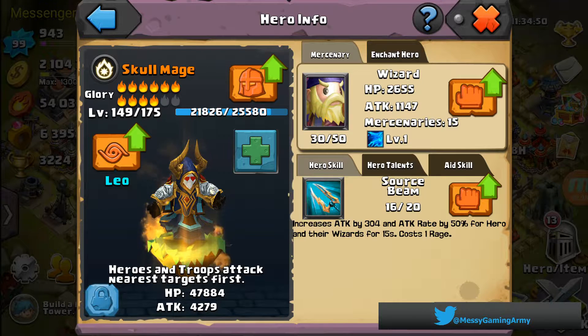And this is what I really like: attack rate by 50% — holy smokes, that's what I'm talking about. Their attack rate just jumps crazy for 15 seconds. So for 15 seconds when I push a button, I'm doing so much more damage with my wizards.